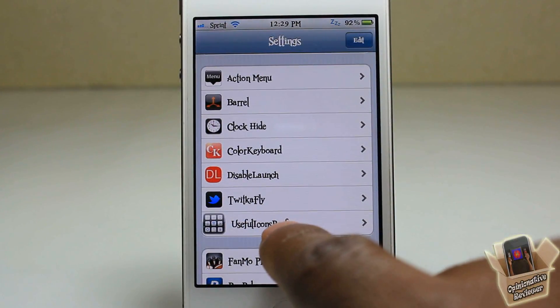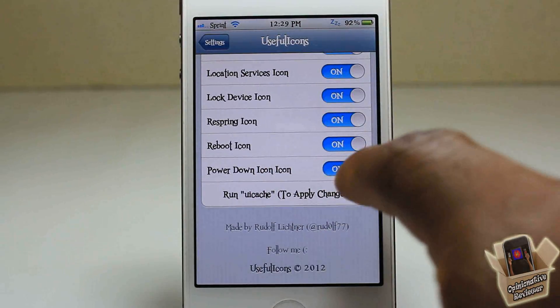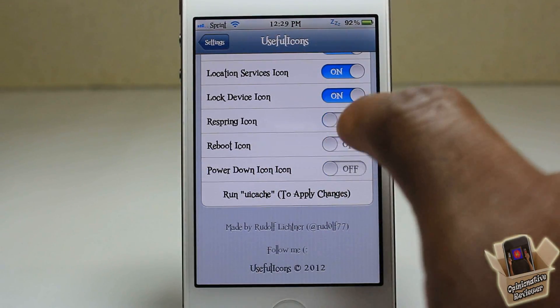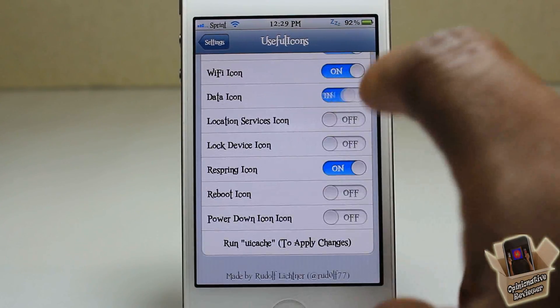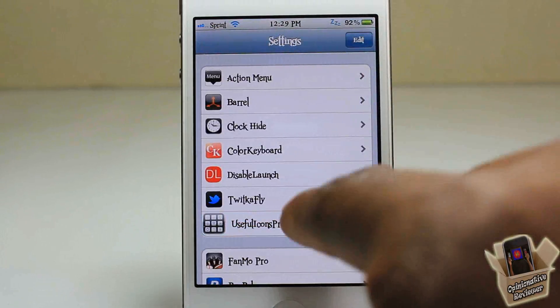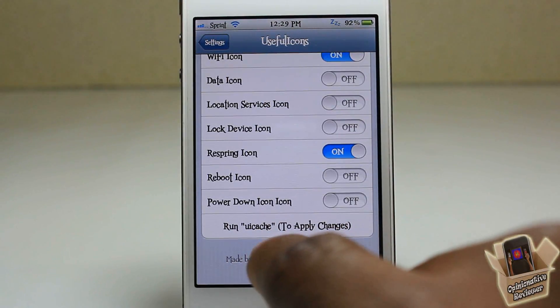You can configure these toggles. If you don't want a certain toggle, go to Settings, scroll down until you see Useful Icons, tap on it, and you can enable or disable any of the icons here. I'll go ahead and disable a few of them.